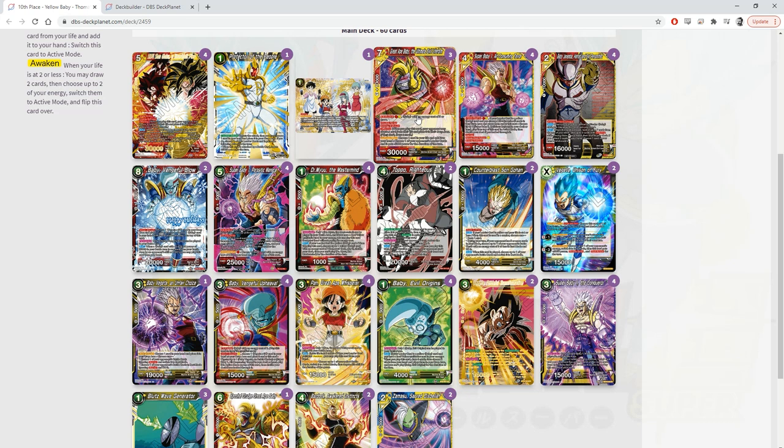I was going to say, next thing you know you're going to have something I didn't even see and we're going to start building this deck together. The last time I did that with someone, I faced him round one of the tournament — I just can't jinx it again. Yeah, you can't have spice against the person who helped you build the deck. There's no surprises.